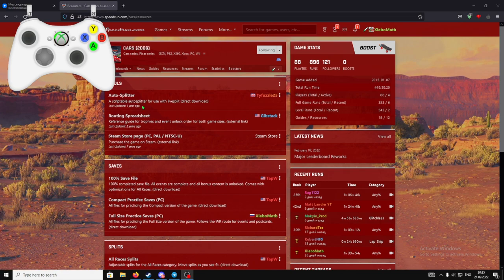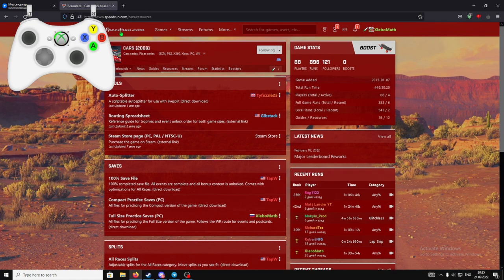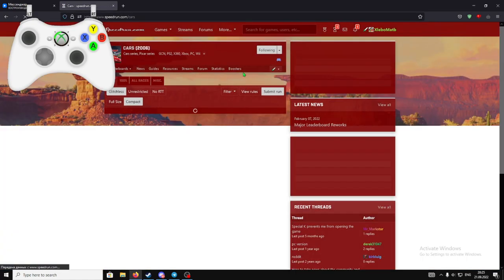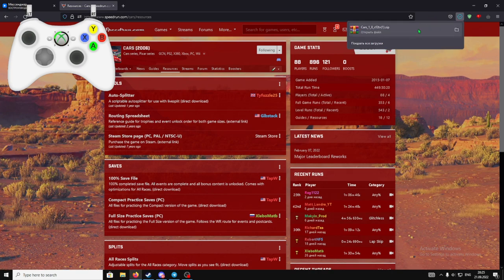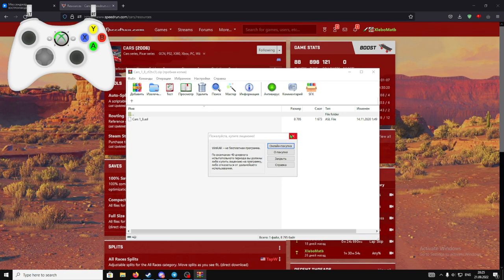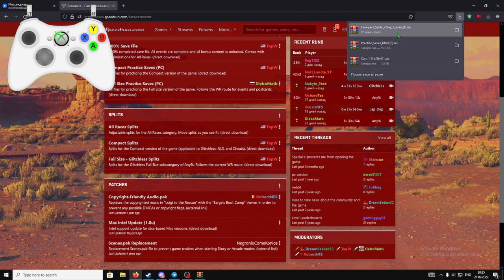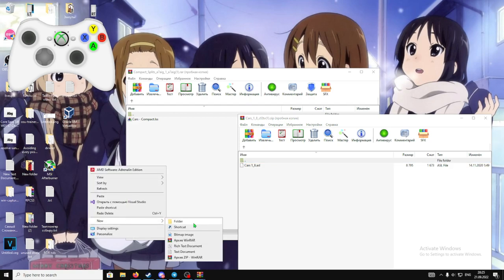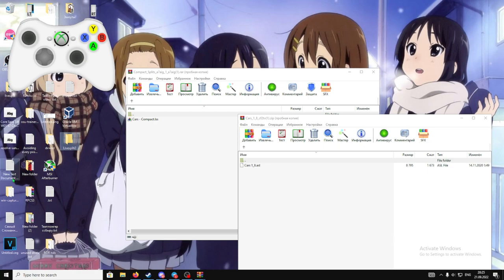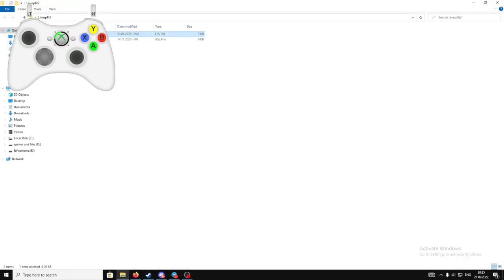To start things off I'm gonna talk about the splitter. If you go to speedrun.com/cars you can see a lot of things, and if you want to get LiveSplit, you go to the resources. You go to OuterSplitter — you don't want OuterSplitter, you want the compact splits. I recommend just creating a new folder for LiveSplit — I'll call it LiveSplits2 since I already have it. You add this one and you add this one to the folder, then you need to open it.